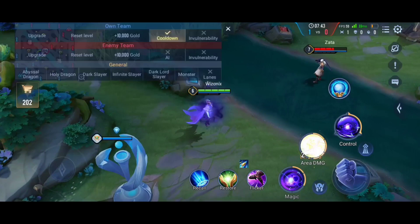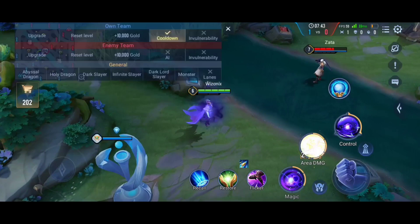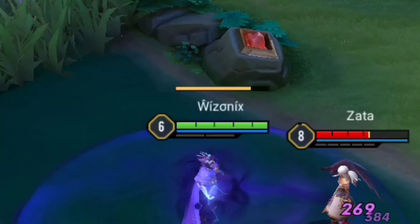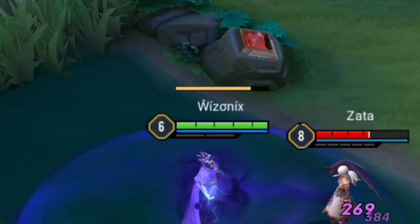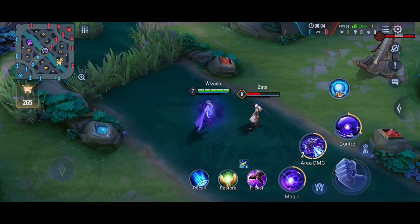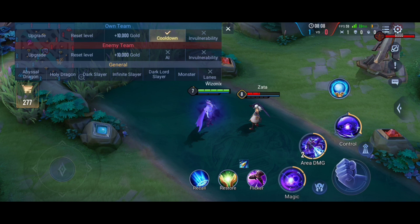The second ability activates the orb. When you hit any enemy with it, the orb gets activated, and you can see a bar above your HP bar slowly diminishing — that indicates how long the orb will be dealing damage in its small circle. You can activate this orb not just on enemy heroes but also on minions and other creeps.